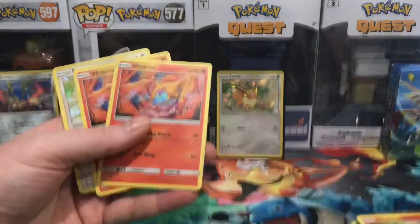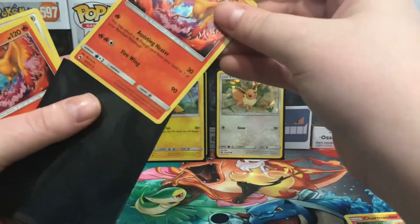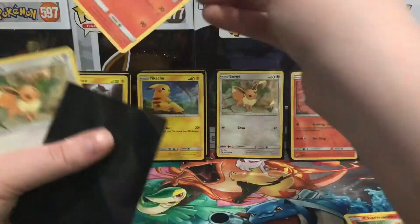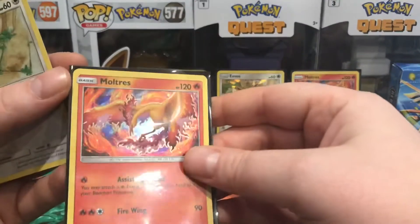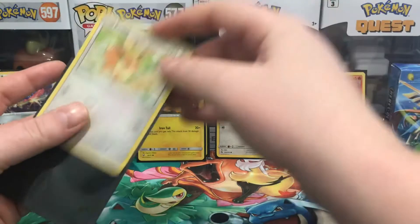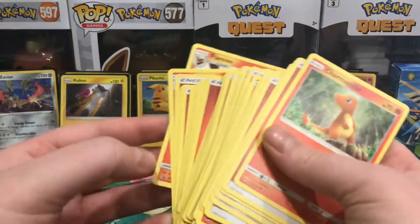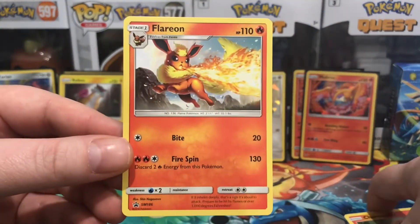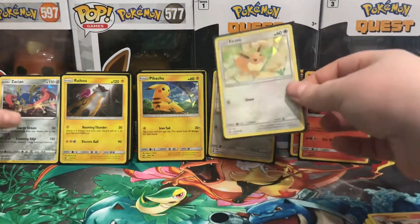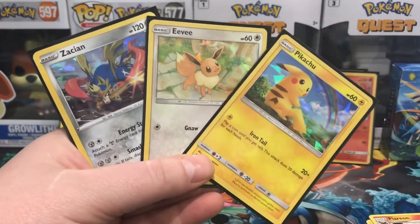I'll definitely sleeve up these holographics because that shatter effect — to my knowledge — you can only get from theme decks, so I'm very happy that I picked this up. I've had them in my office for a while but they needed to be opened. And to top it off we have a Flareon promo that I'm not sure I've ever seen before — so that's awesome. These are the stars of the show. Thank you for joining me in this one everyone, and I will see you in the next one. Bye!